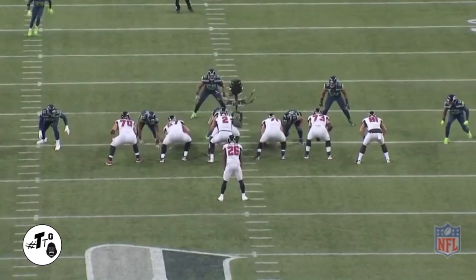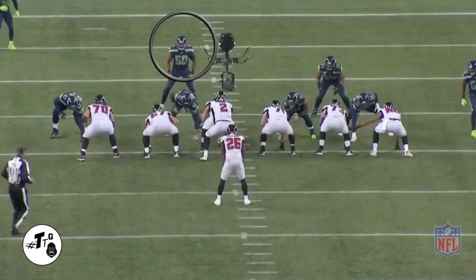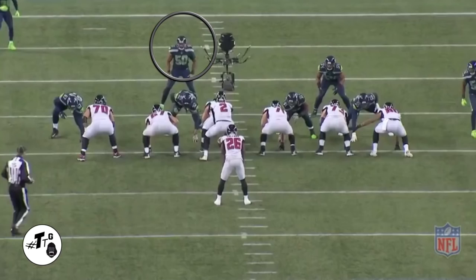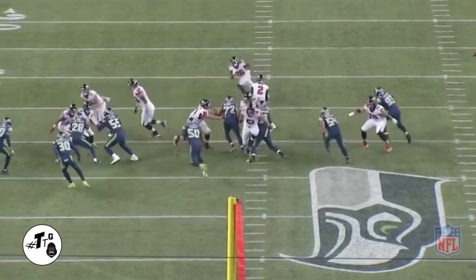40 shade 11 personnel wildcat with Sanu at quarterback — it's a read option; right fits into the C gap to make the tackle on Muhammad Sanu. 10 shade 11 personnel stretch zone — right doesn't have to overrun it because Nasir Jones was already in the backfield, so he's the cutback player and does his job to make the play. 10 shade 11 personnel 28 toss — right is the alley defender due to the crack-back block and does his job absolutely perfectly.